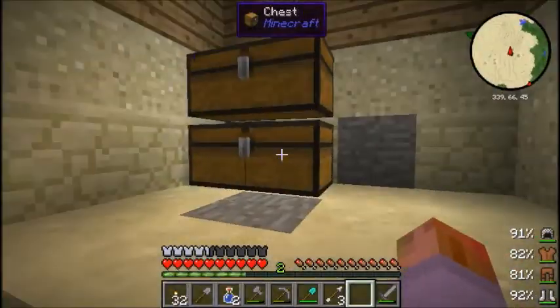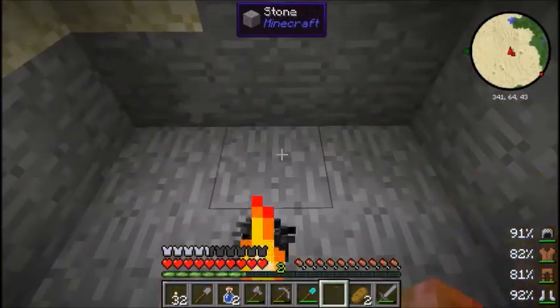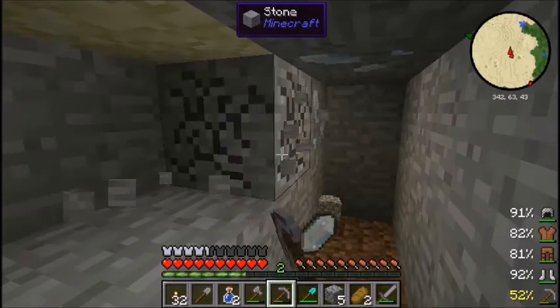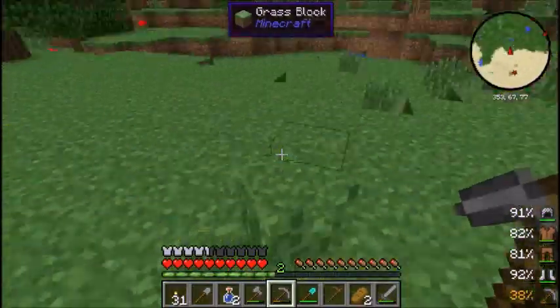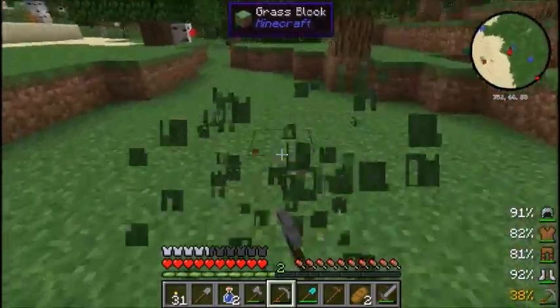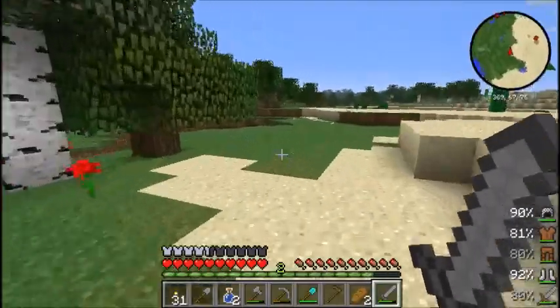At least I don't have to eat zombie flesh. That's going to be a great boon. Let's farm some grass - let's take F7 mode off. There are some seeds. There's a skeleton - a few skeletons. Skeletons equal bone meal.